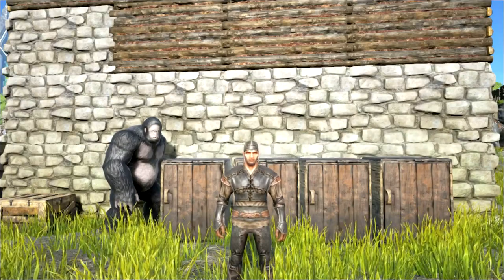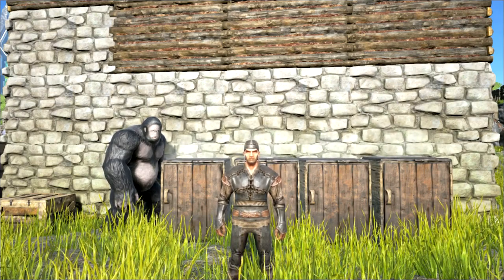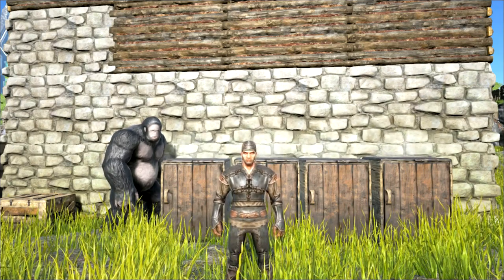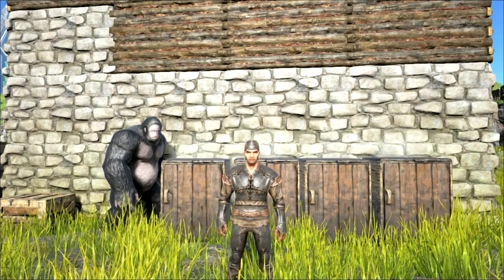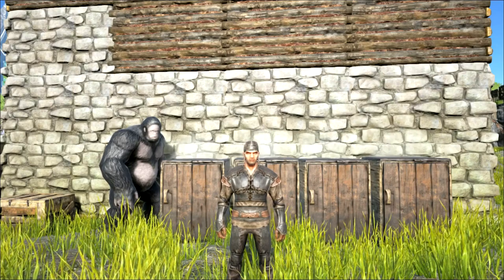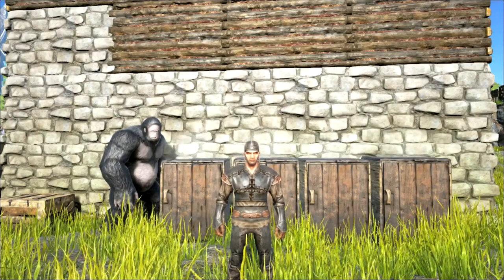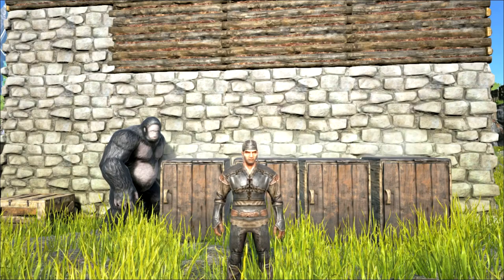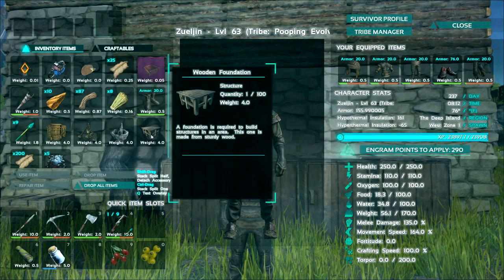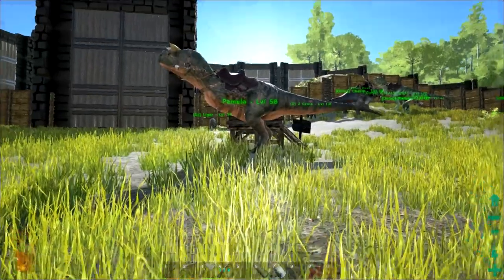ARK Survival Evolved. Today we're going to be making a paint gun, and for that we need a fabricator. I've grabbed a little bit of materials and I'm ready to get it started. We can play around with dyes and paint, and some of the things we set up in the house today may not be permanent, but we'll start moving in the right direction. I've got a mortar and pestle, a cooking pot, a foundation I'm going to try to use for a table, some supplies, and a little bit of storage. It's time to make the fabricator, so let's go inside.